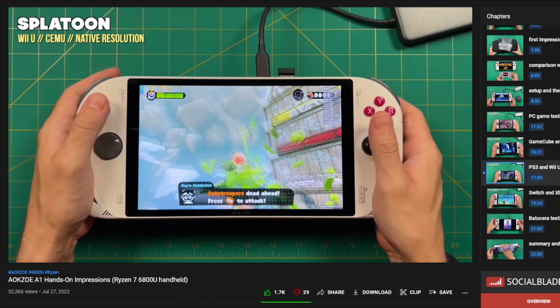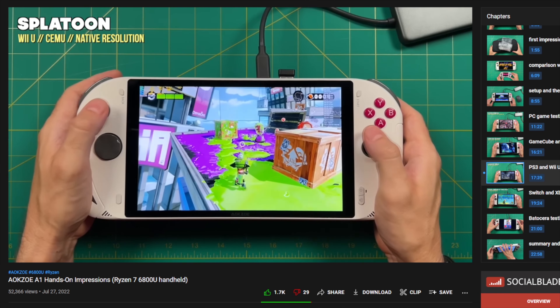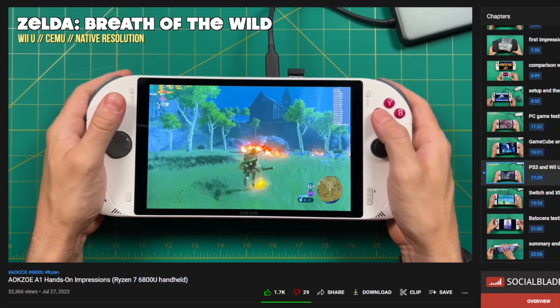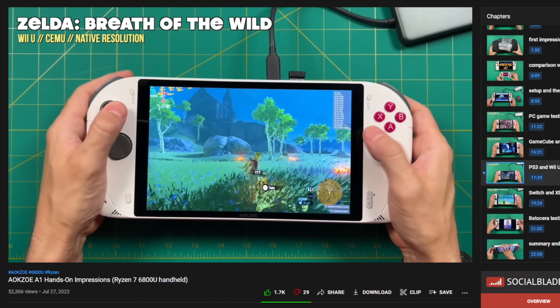In terms of emulation, I'm expecting a lot out of this thing. The AOK Zoe A1 launched earlier this year with the same AMD 6800U and could emulate a lot, so I'm expecting high-end PC gaming and emulation from this as well. Switch, Wii U, and basically every Nintendo console before it should run really well. I can't say the same for PlayStation 4 or Xbox One emulation, since those don't have working emulators the way Switch did practically day one.